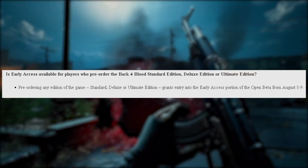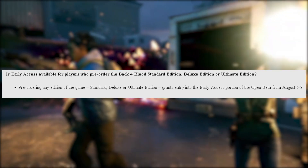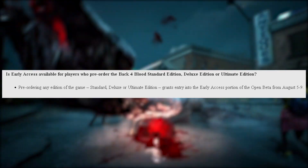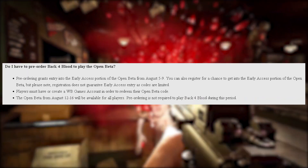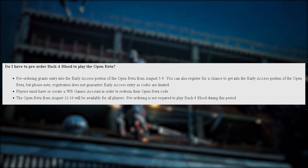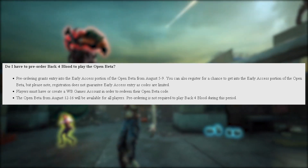The second way is to pre-order any edition before August 5th — you'll receive either a code via email or it'll automatically allow you to install the beta, depending on your platform. The third way is to register on the Back 4 Blood website for a chance to get into the early access portion of the beta, but it is not guaranteed.